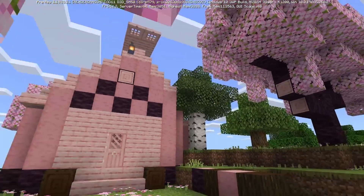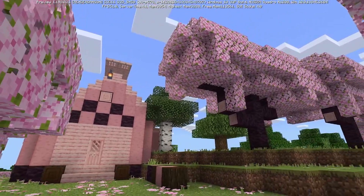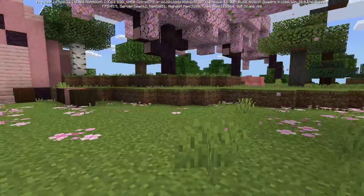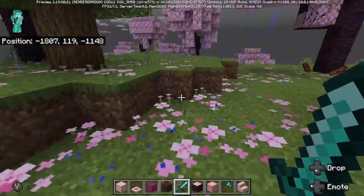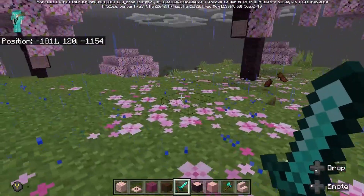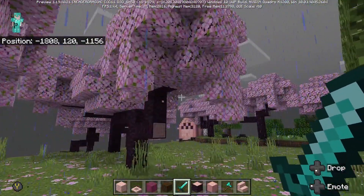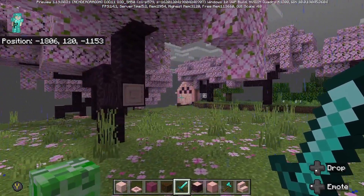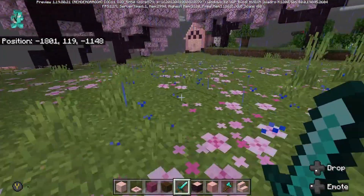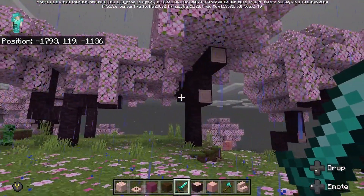In today's episode, we are going to be reviewing the cherry grove — the cherry blossom new biome that was added last week to Minecraft Bedrock, and it's been in the snapshots for a couple weeks, including the pink petals, the cherry leaves, and the new particle effect you see here. By the end of this episode, you're going to know all there is to know about the cherry grove biome.